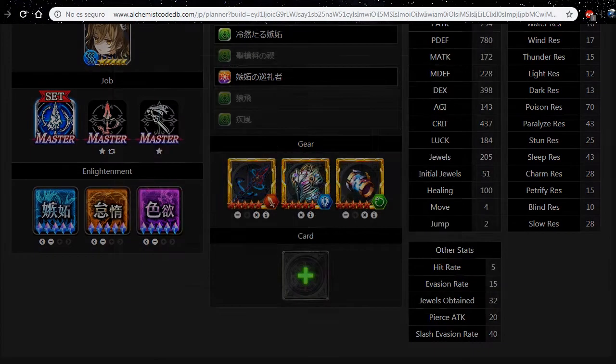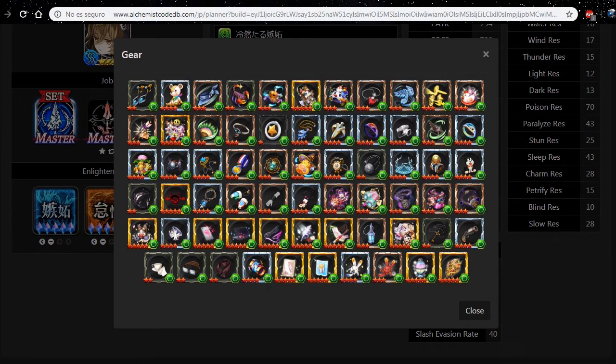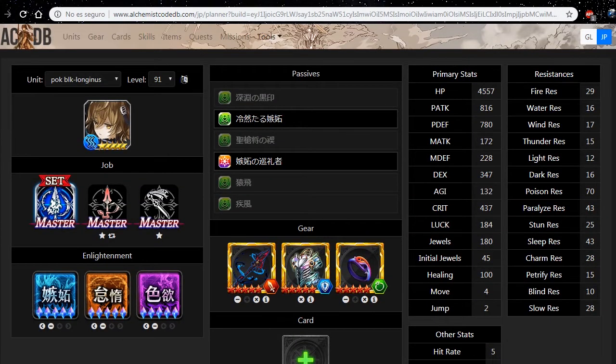With another combination using the Black Ring, we can raise her physical attack to 816 — a little more powerful than the FMA weapon build — but her agility and DEX will decrease. Also, max GW capacity will be 180, which is a little lower for a Black Killer unit.